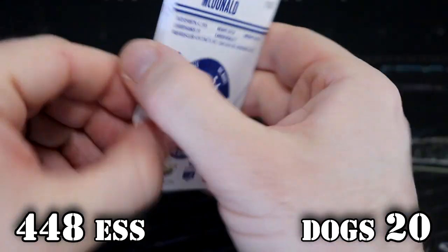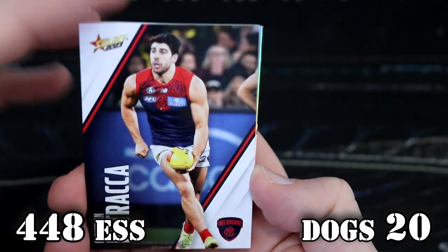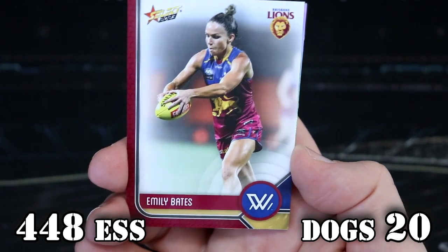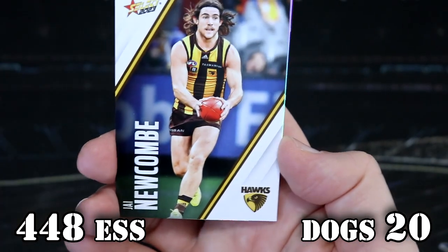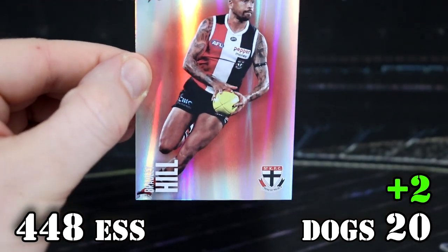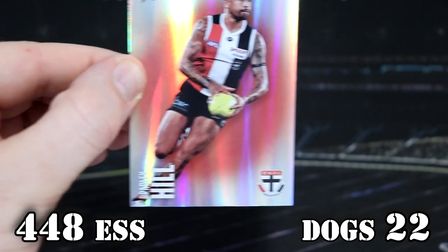Let's see what we have. It's looking like a colour spot — and it is. It's a Bradley Hill Saints, not Swans. That's two points. So that's 22.